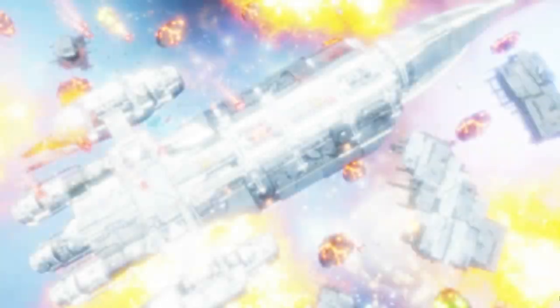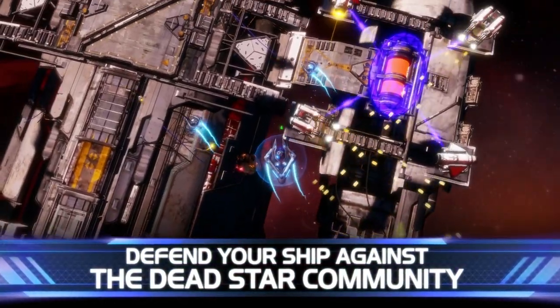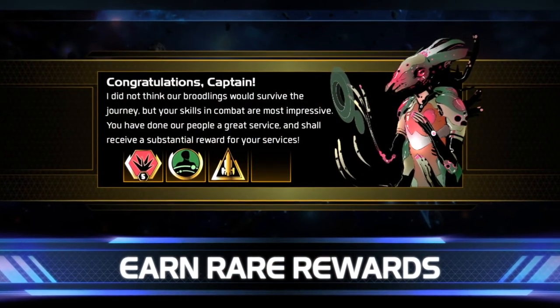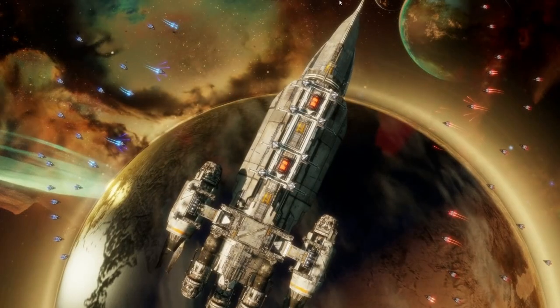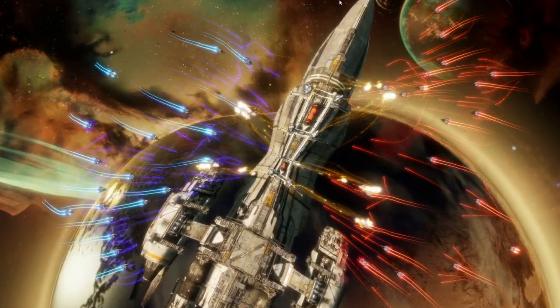There are four different races. We modeled them off of RPG classes, effectively, so there's something familiar to latch onto. We have a fighter class — all the ships in that class are a little bit stronger, a little bit more damage output-oriented, but a little bit slower overall.